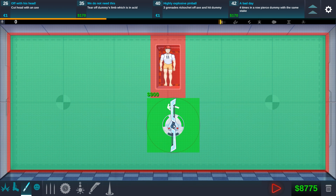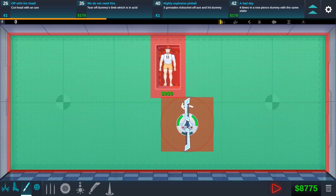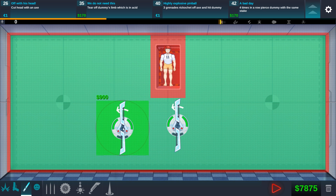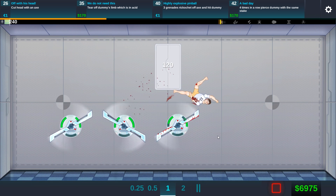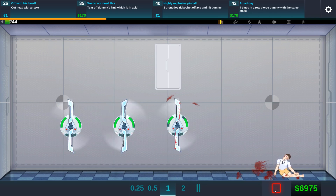I actually forgot that we upgraded the axes — we have to make use of that. These are axes, we should use these. I want him to get chopped up and then chopped down, then chopped up again. Is that how this is gonna work? Completely biggest fail ever.